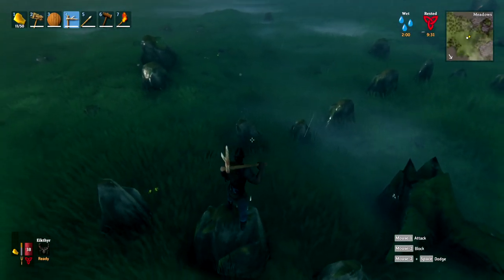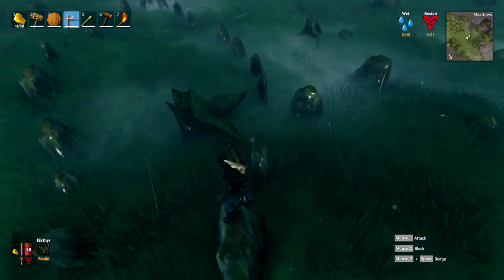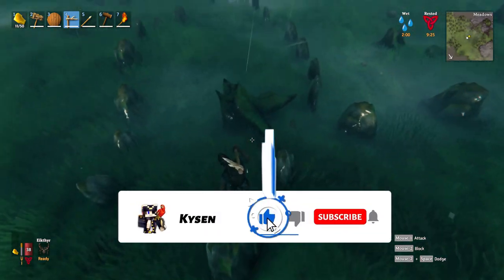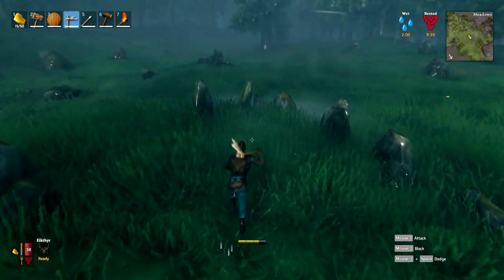So with your pickaxe you want to go out exploring until you find something that looks like this — all of these stones that are in a sort of outline of a boat shape, coming to a point and going back around. When you find them, this is where you're going to go mining and you'll find different things.